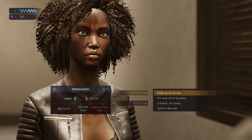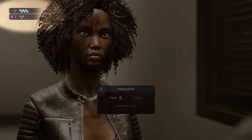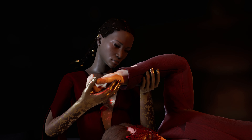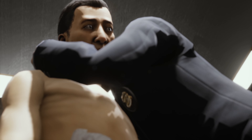Powers don't come for free. You need willpower points to use skills, and your hunger increases as you use disciplines. Hunt for blood to sate your hunger. But fresh blood can be scarce, and if your hunger becomes too great, you may lose control entirely.